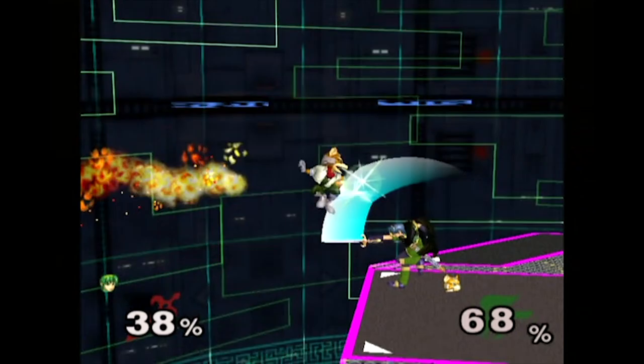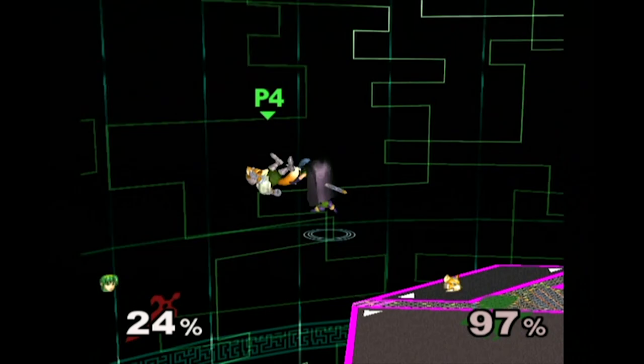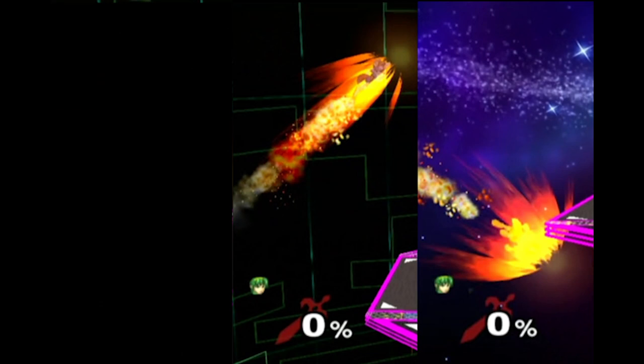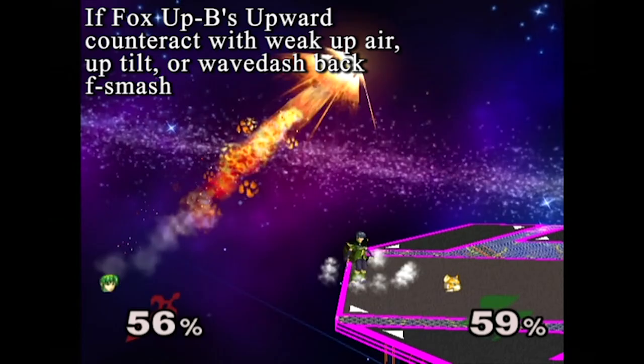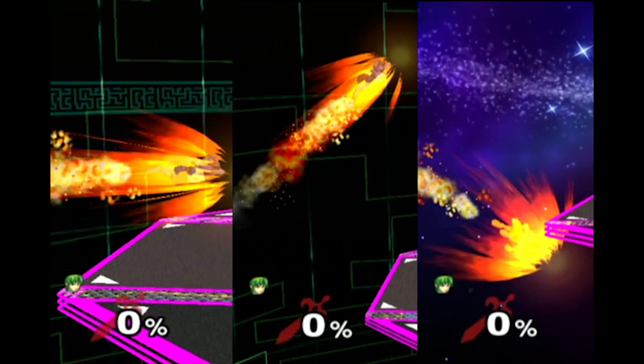Take example number 1 here. Fox goes straight towards Marth, and Marth predicts it and uses forward air. Once the forward air has hit, Marth can either use a forward smash if Fox is sent low enough, or he can use the ever famous Ken combo if Fox is sent too high. But what happens if Fox doesn't go towards Marth? Example 2 shows Fox angling his firefox upwards. Marth again predicts a firefox straight towards him and uses forward air, but once he notices that the attack missed, he can switch to using weak up air, up tilt, or even wavedash back forward smash to hit Fox.